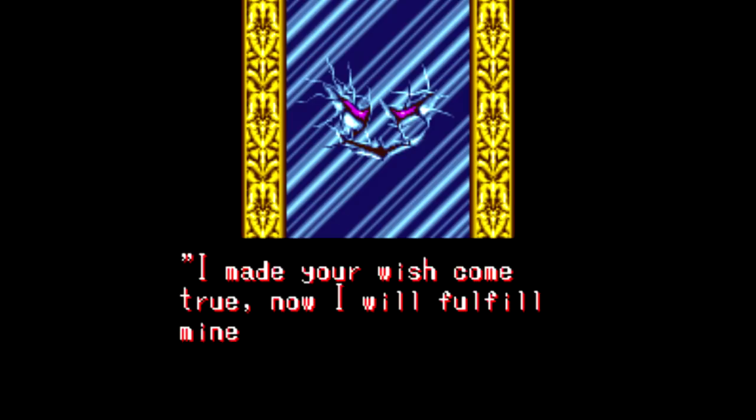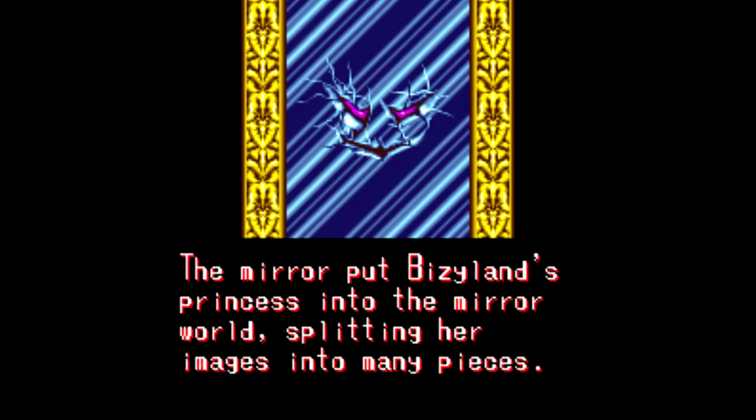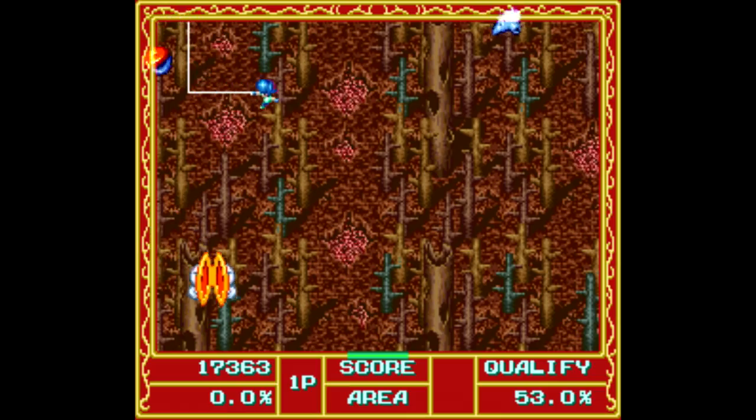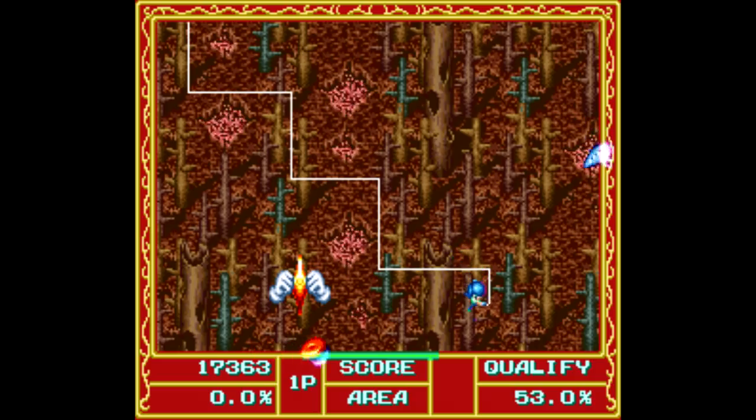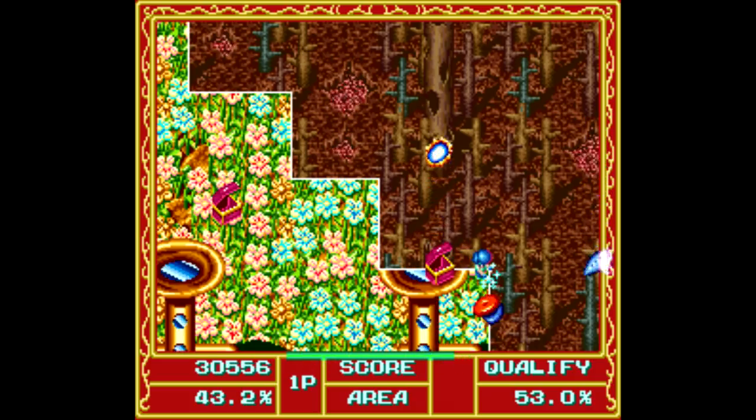Somehow, Queen Wagamama gains all sorts of wealth and resources because of this. And just to double down on her evil deeds, she also puts Busyland's princess into the mirror world, splitting her image into several fragments. And if she's not found before the next full moon, she'll be trapped there forever.